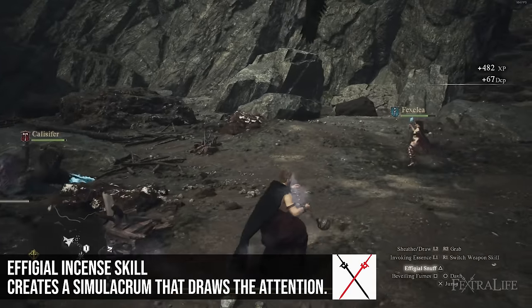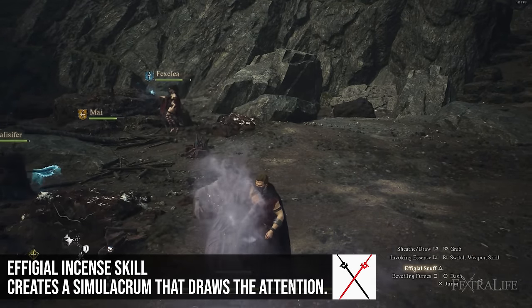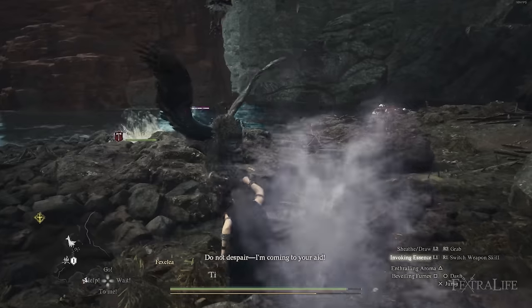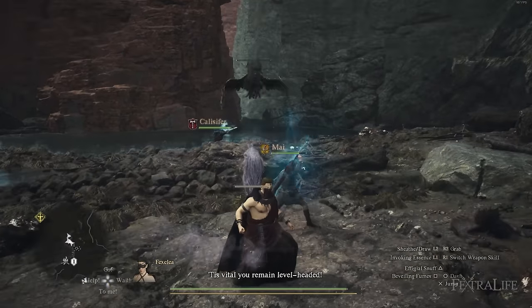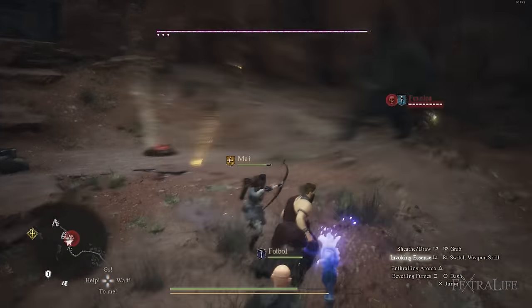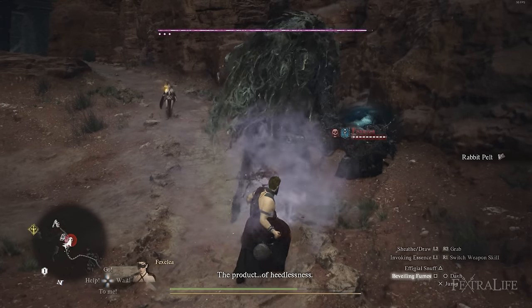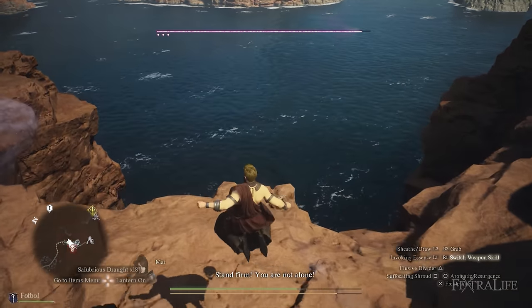Ophigial Incense allows you to summon your Simulacrum with Triangle or Y, depending on your controller. Once it's out, any threat you generate on an enemy will cause it to attack your Simulacrum. You want to place it away from your group if possible so enemies don't accidentally land on your party. As you gain ranks, you'll drag it into combat and move it around frequently.